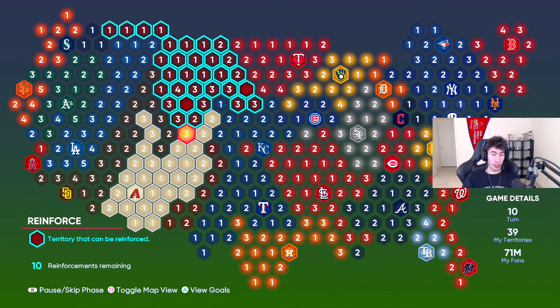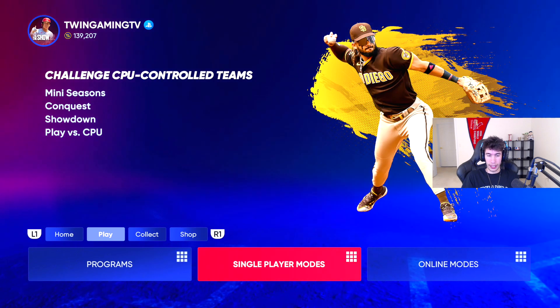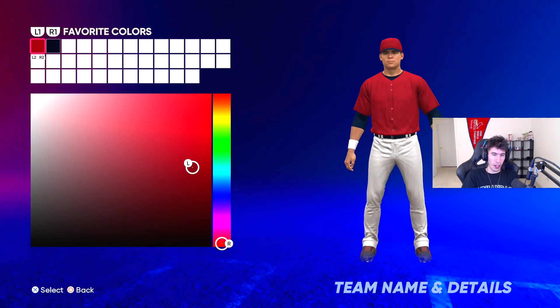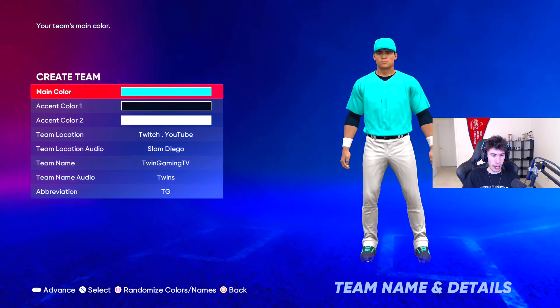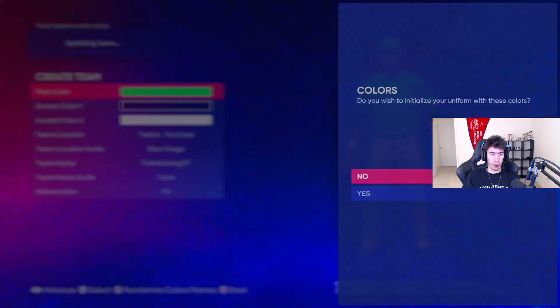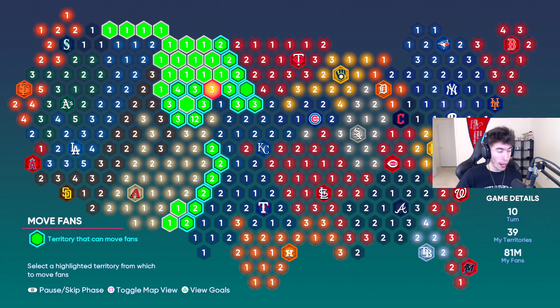One thing I want to mention: I like to go to the main menu of Diamond Dynasty, go to Customize, and edit my team name and details. I change the main color to something easy to see on the map — like teal, green, pink, or lime green. Going back to single player, Conquest, and the map, my spots are now green. It's just a little bit easier to see exactly what territories I have, especially when there are a lot of red teams on the map.